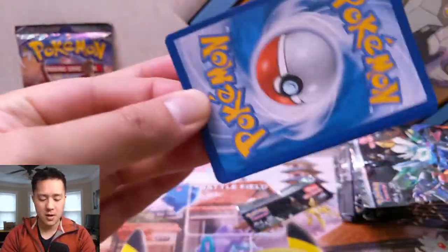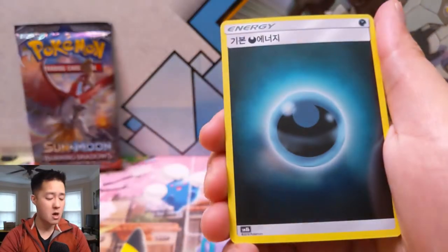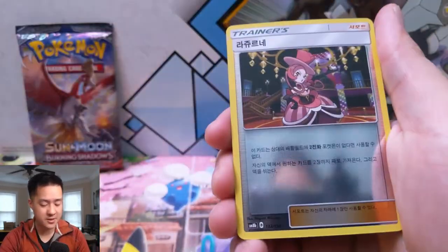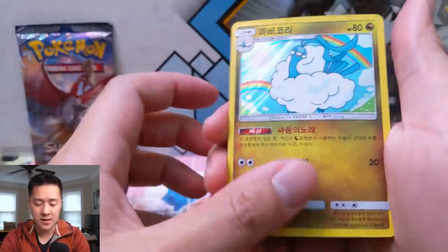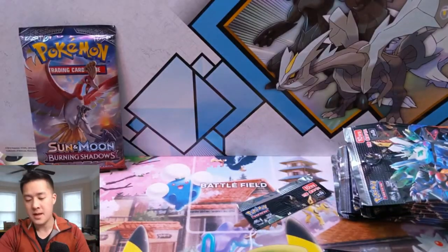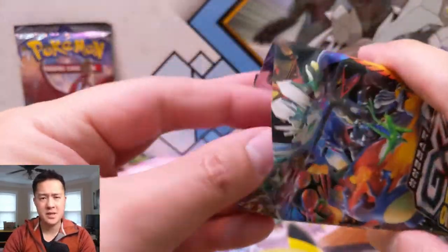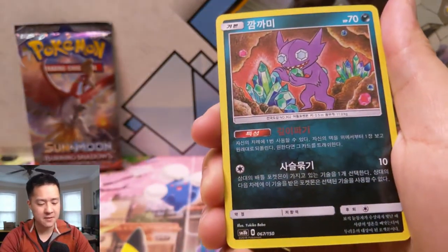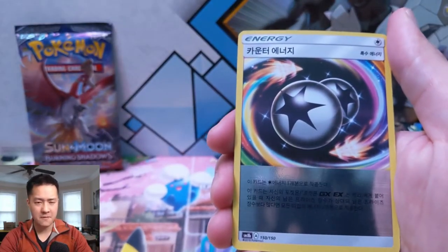On to pack number three — still no SRs or anything. We have a Combusken, an Eevee, a Darkness Energy, an Alolan Dugtrio... I can never remember your name. A Morpeko, a Copycat, an Altaria, and then an Oranguru with Instruct. I'm not posting as many videos recently because I actually had some computer problems — apologies for any delays in content. My heat sink failed so the CPU is basically overheating by default. I'm working on building a new one as a replacement.